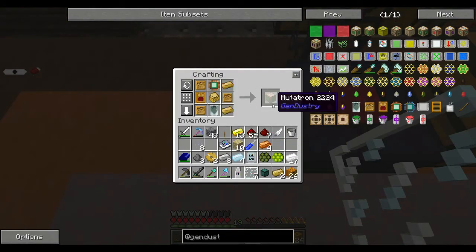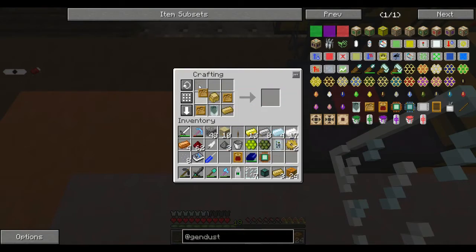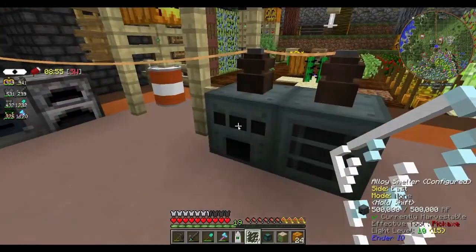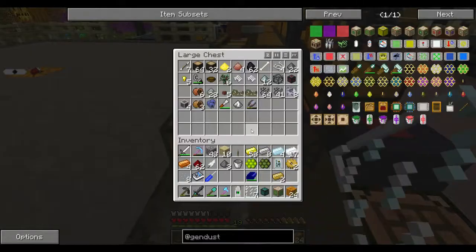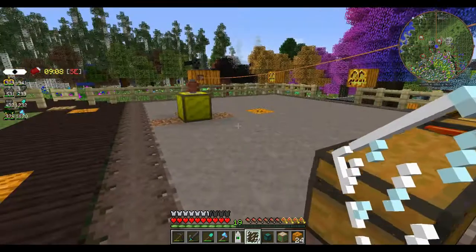So here's the mutatron. I can see I'm going to need a lot more bronze than what I currently have. I don't have an absolute ton — I've been trying to make it. Got some copper and tin floating around, I'll make a bunch more. Let's do some mining.